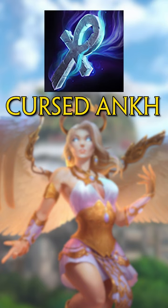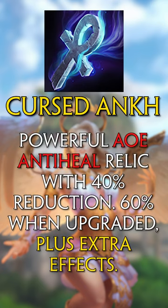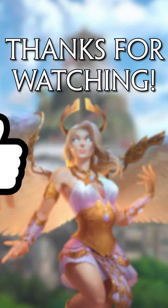And finally for items, we have Cursed Ankh, the anti-heal relic, which applies 40% — increasing to 60% when upgraded — and has additional effects. That's everything you need to know about anti-heal.